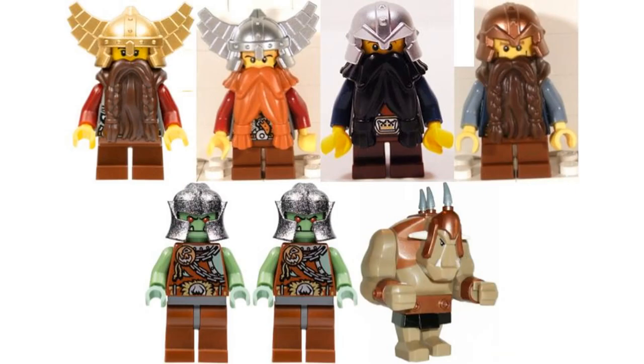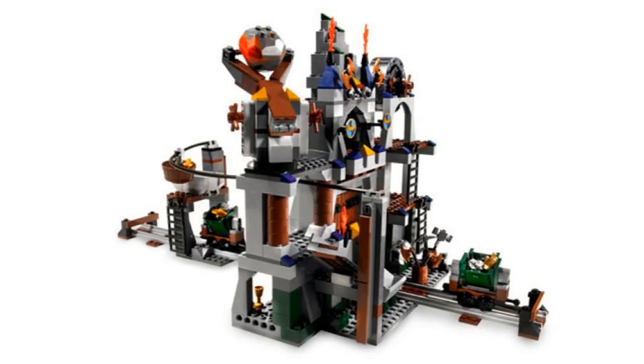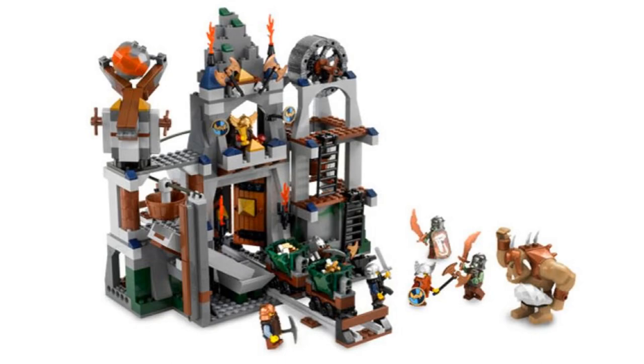Number 3 is Dwarves Mine, and it comes with seven minifigures — four dwarves, two trolls, and a tan troll with bronze armor which only came in one other set, that being the chess set. The idea of this set is more unique, being a mine, which is not common for a castle theme. The actual mine build is great with a lot going on. There is a minecart track with some nice carts and a big door in the middle, a wheel on the top right that can lift ore up or bring it down, and different ways to move the ore into the carts. There is a really good-looking catapult build on the top left that can launch a cool dual-molded rock piece, and on the top middle there is a throne for one of the dwarves. This is just a very fun playset.